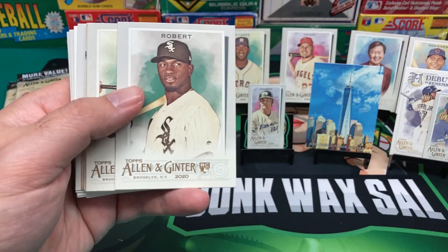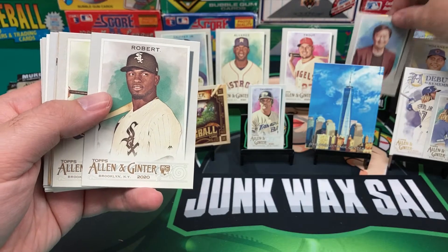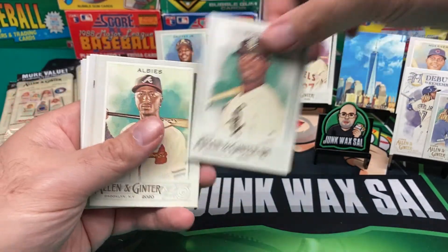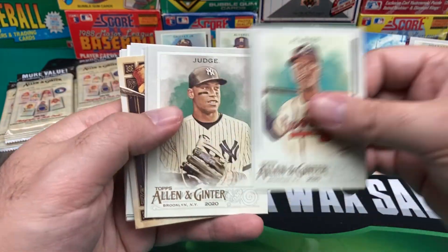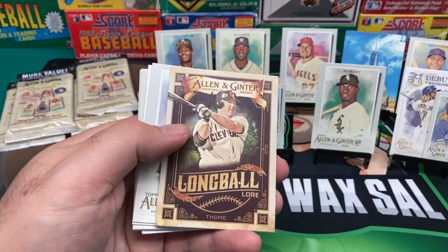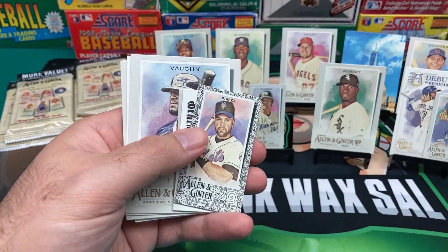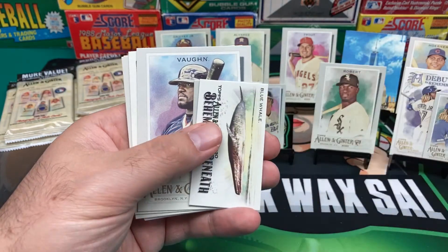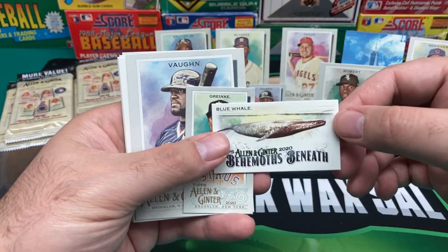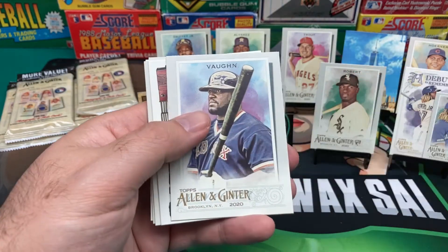We got a Luis Robert rookie card. Albies, Aaron Judge, Larry Doby. What do we got here? Longball Lore — Jim Thome, nice one, better than David Ortiz. We got a Piazza Mini. We got Behemoth Beneath — the Blue Whale. And a Mini Zach Greinke.